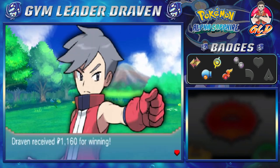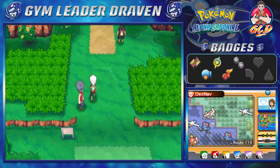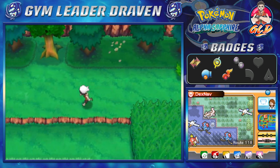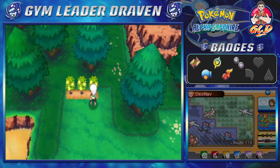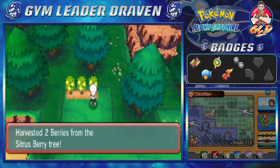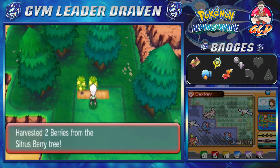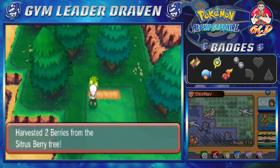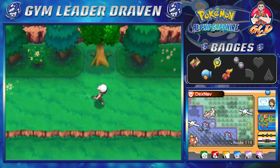Latias just gained a level without even doing anything. We're not going to Mega Evolve right now — I think we should save it for tougher battles later. Not everyone here is a tough battle, so yeah. We grab some Sitrus Berries here — three pairs of Sitrus Berries total. Let's move on a bit further.